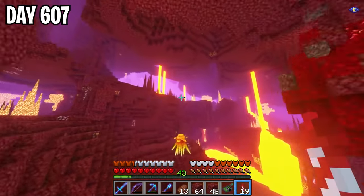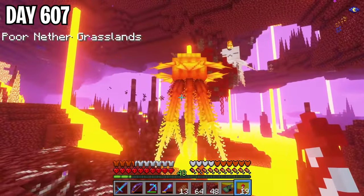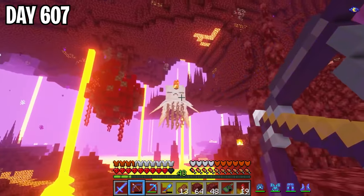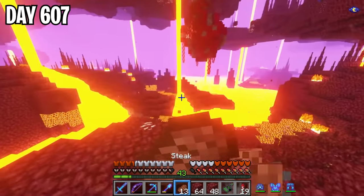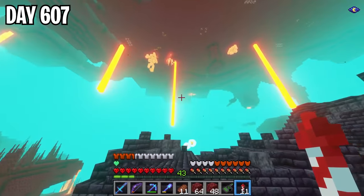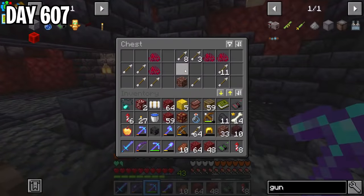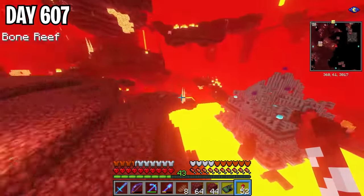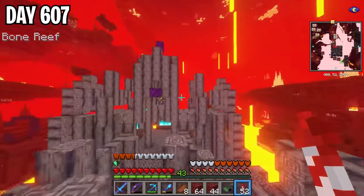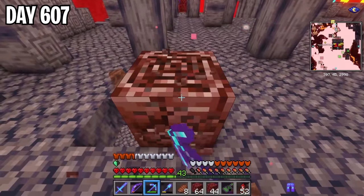After looting the bastion, I found something really cool that just died because of me — that was the coolest thing ever. I then found another one of these ruined bastion structures that looked a bit different, and it actually had two pieces of ancient debris in a chest. I continued looting structures, one of which was a big version of the towers I'd been finding, and it had four pieces of ancient debris in it. Not a bad find.